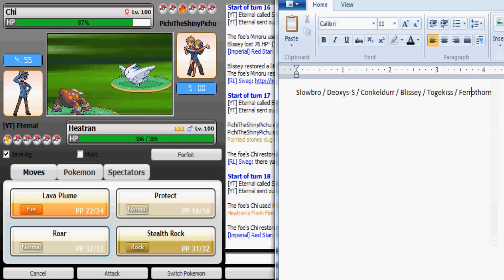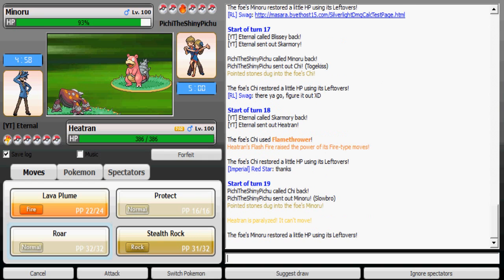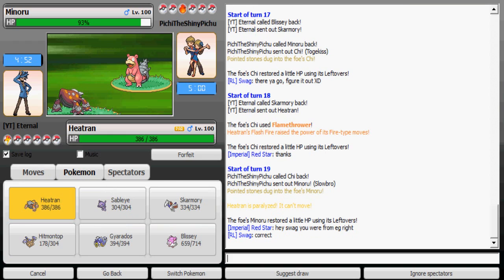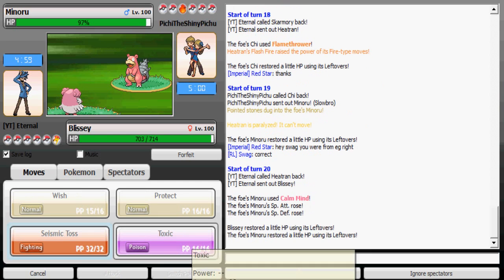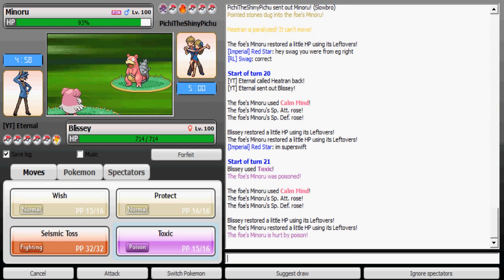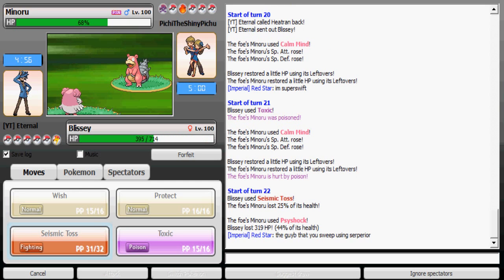He uses Flamethrower and now I have increased Special Attack thanks to that. He's most likely gonna switch to Slowbro, so I'm gonna Roar it out if he does — but I got paralyzed, so I can't safely Roar. I'll go to Blissey since that completely walls it and now I'm gonna use Toxic. He knew I double switched last time so he probably thought I didn't have Toxic, but now he knows I do and his Slowbro is done.